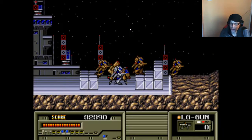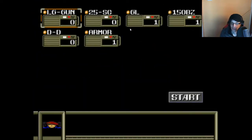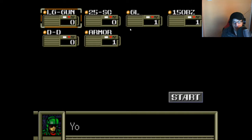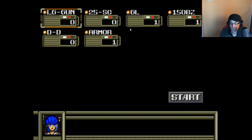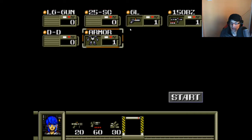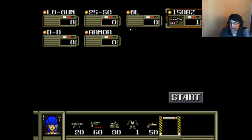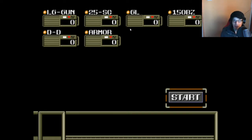We're on stage two, which is Escape. We have to choose our weaponry first. Enemy troops are surrounding the base — yes, we must retreat to Earth. My mission is to rendezvous with the shuttle at the far side of the base. Let's select our weapons. We'll have that, and that, and that — that looks like a totally appropriate weapon for using in space. Good luck!